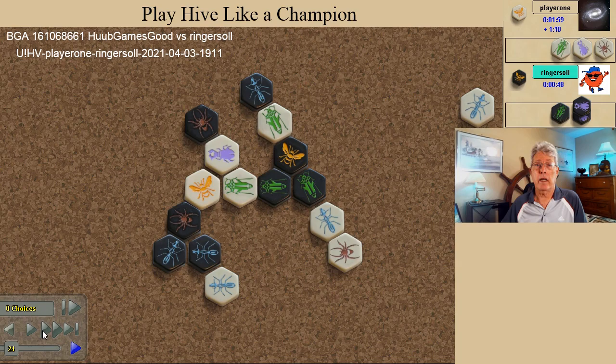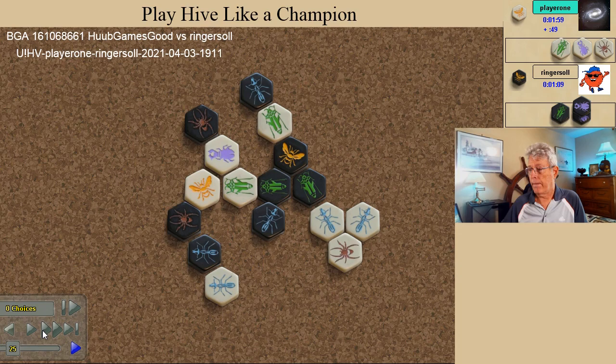And then a critical mistake. Prior to this placement, the spider had an angle of attack to the black queen. Now the spider's angle of attack is interrupted, and black immediately pins the newly spawned ant.